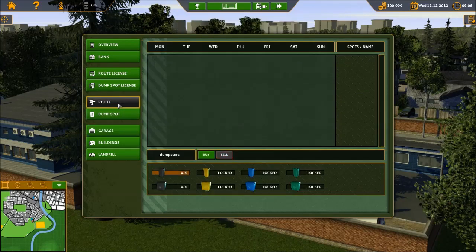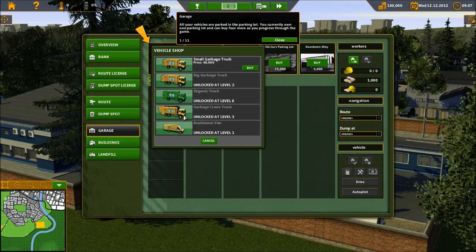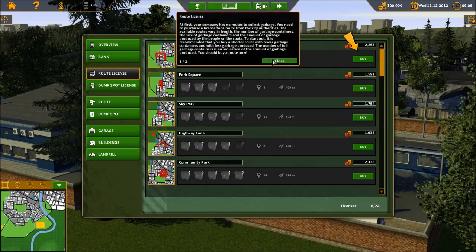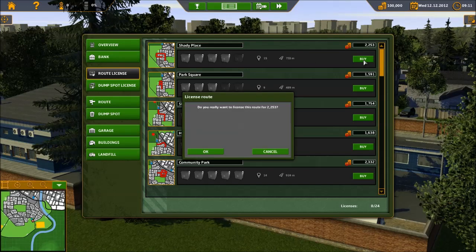In order to get a dump spot, you need the garbage truck crane. Let me go to the garage real quick — you need the garbage truck crane in order to get the dump spots. As you start out, you need a route. I want to find the closest one on the map. Yeah, it's right here — Shady Place is right here on the map, so I can buy this.